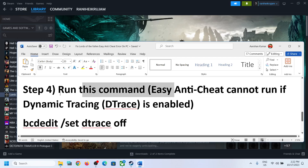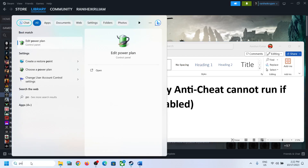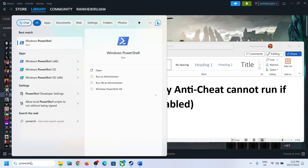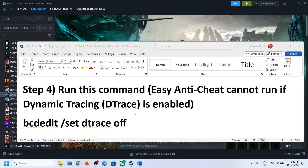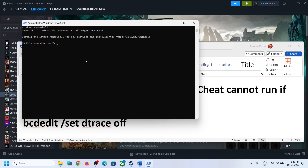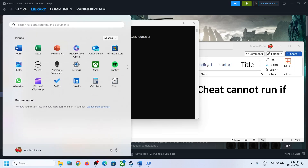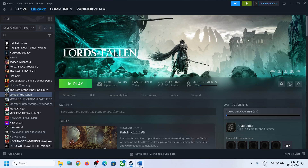The next step applies if you are receiving the error that says 'Easy Anti-Cheat cannot run if Dynamic Tracing (DTrace) is enabled.' In that case, type PowerShell in the Windows search box, right-click on Windows PowerShell, and click Run as Administrator. Click Yes to allow, then copy and paste the first command, hit the Enter key. A restart is required after this — restart and then launch the game.